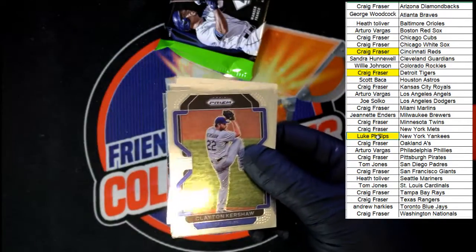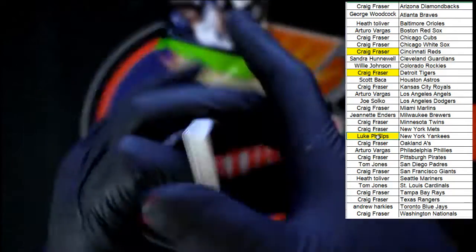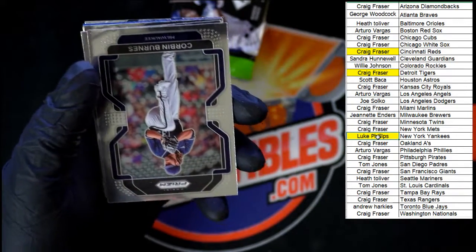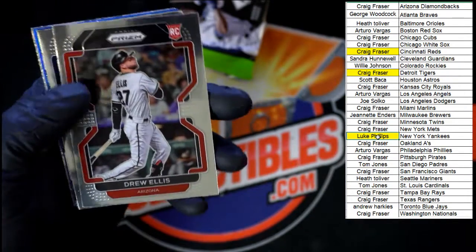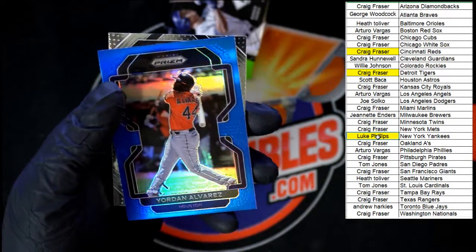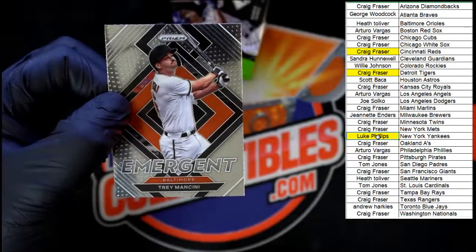Next pack: Kershaw, Dodgers. Dykeman for Chicago. Kettle Marty for Arizona. Bregman for Houston. Ripken for Baltimore. Corbin Burns for Milwaukee. Janson Junk, Angels. Drew Ellis for Arizona. Polanco for Minnesota. de Grom illumination. And then a blue prism for Houston — Yordan Alvarez. Last card in that pack: Trey Mancini emergent for Baltimore.